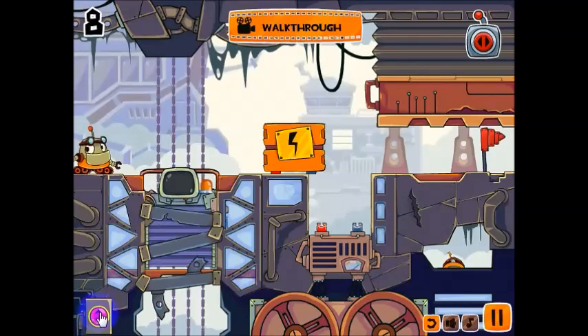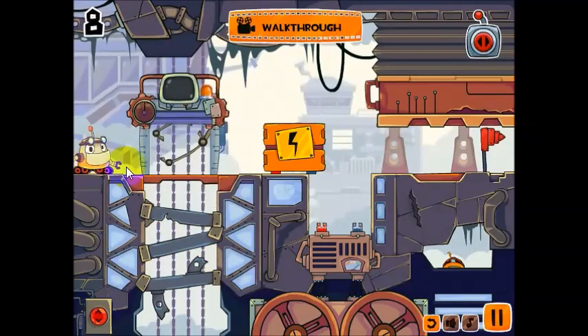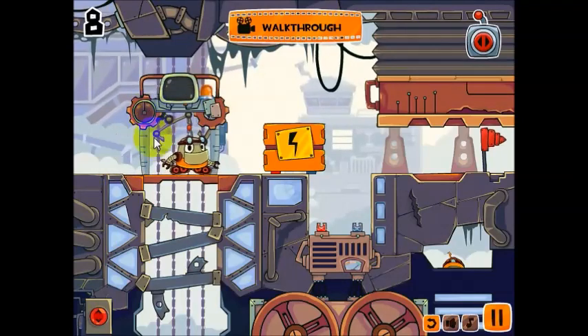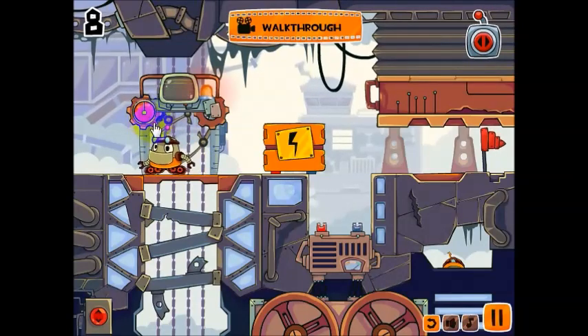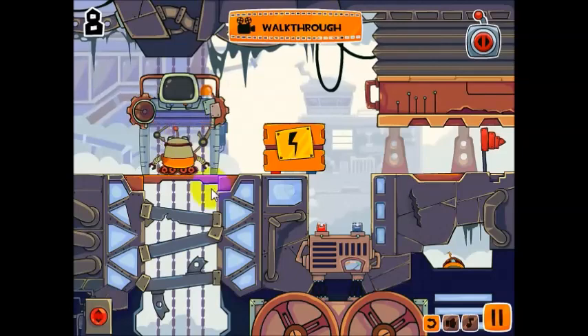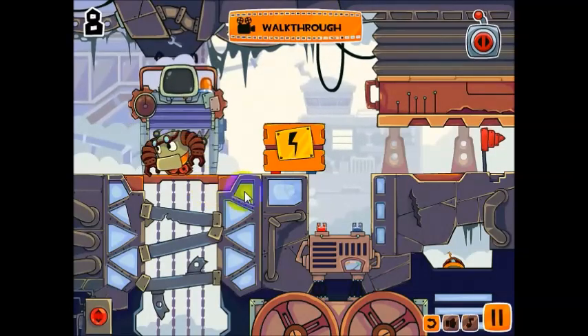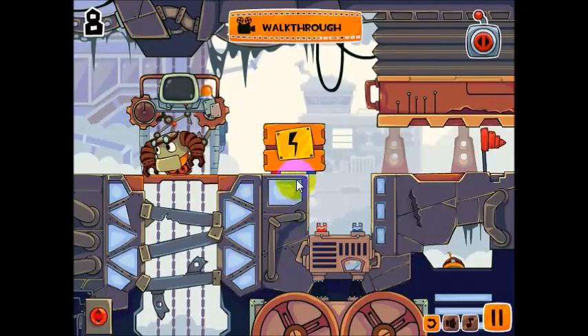We'll go ahead and press this button, and click on him here, and click on him again. I've got to get him going the other way — a little bit too far. Now let's get it to the point where that button's lit up. Once you do that, he goes behind the curtain, does his thing, and there he comes out with some big arms, and he can actually push this over here, which you couldn't do before.